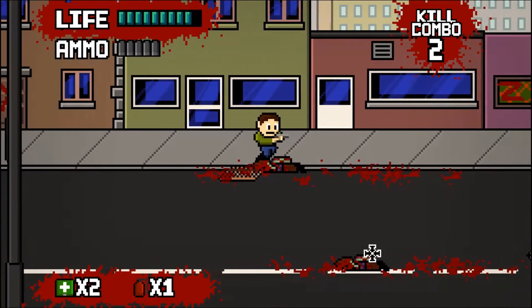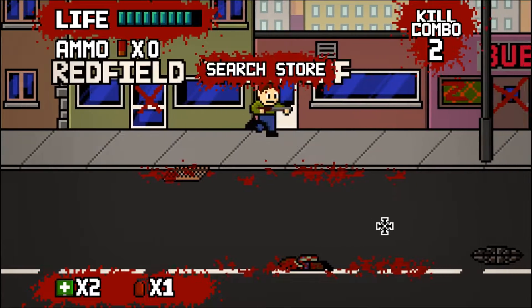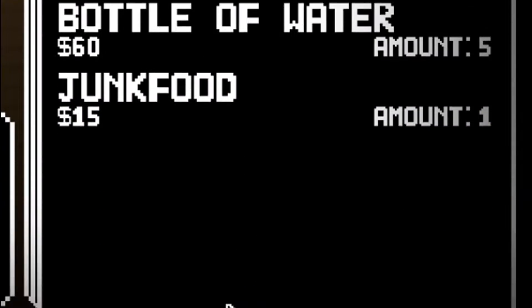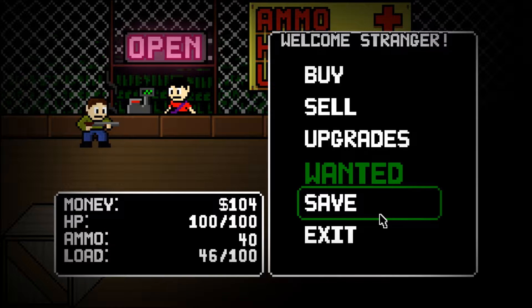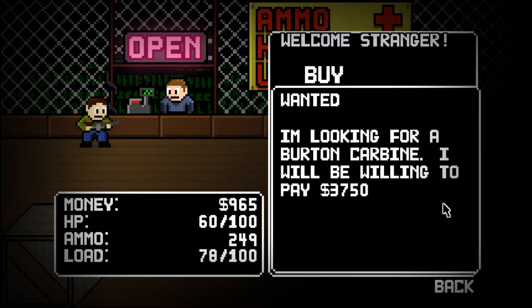Some of the buildings on the upper area of the screen can be entered, and these regularly contain a few little trinkets like bottled water, teddy bears and batteries, along with more useful items like medkits, weapons and grenades. The trinkets are only used to gain extra money from shops, with many shopkeepers also offering extra for very specific trinkets or items, though don't expect to ever have the item they want. Most of the time they'll ask for something that doesn't even make an appearance until 10 streets later.